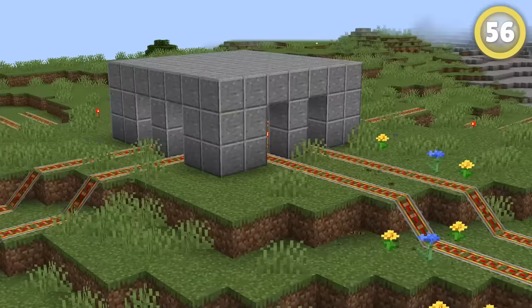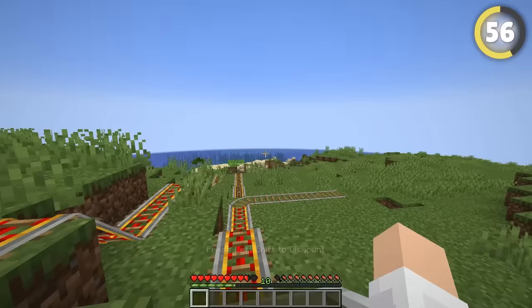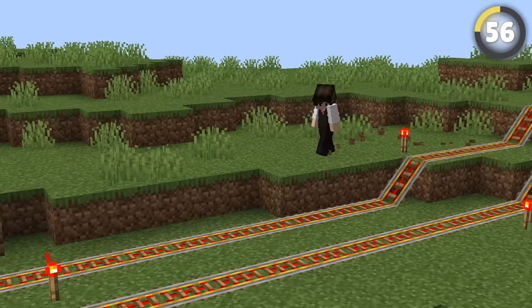If the server has a huge rail system, find an obscure section in the middle and direct it off into a death trap. It's almost impossible to see when you're going so fast, so they'll be dead before they know it, and will have to check tons of railing to find the one block you changed.